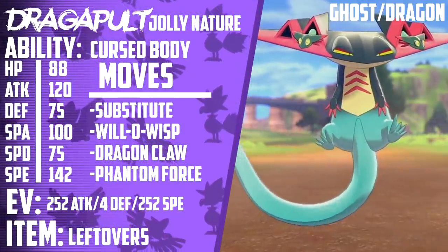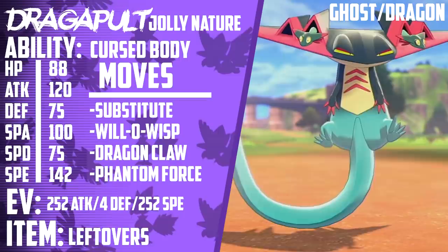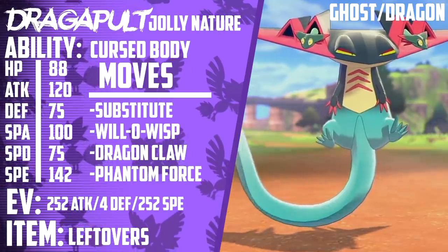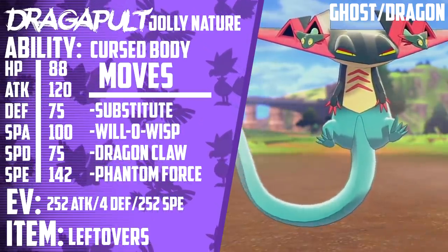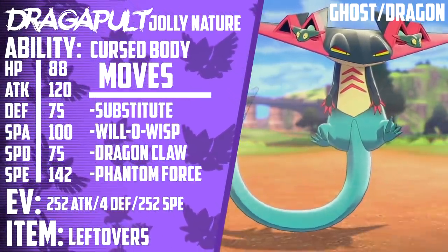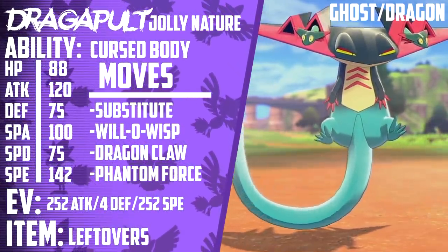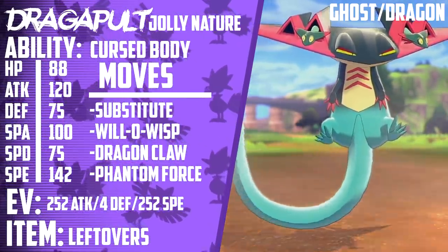The final set is straight from Chipotle, sitting comfortably as a cheese sauce. This set is 252 Attack, 4 Defense, 252 Speed with a Jolly Nature, the ability Curse Body, and Leftovers. The moveset is Substitute, Will-O-Wisp, Dragon Claw, and Phantom Force. Dragapult's extremely high speed and immunity to Fake Out make it extremely easy to get a Substitute off. This set requires an odd HP to get the most bang for your buck, since it's easier to get more Substitutes off that way. Behind a Substitute, Dragapult is able to spread Will-O-Wisp burns to physical attackers much more safely. Dragon Claw is your primary offensive option, but Phantom Force will make Dragapult intangible for a turn, allowing it more Leftovers recovery and thus more Substitutes.